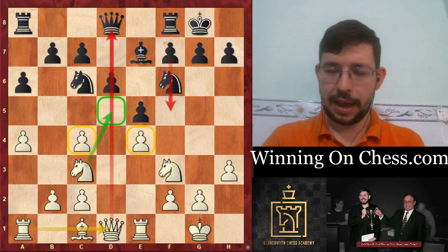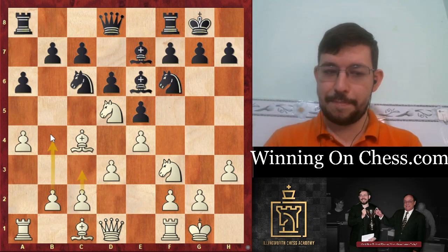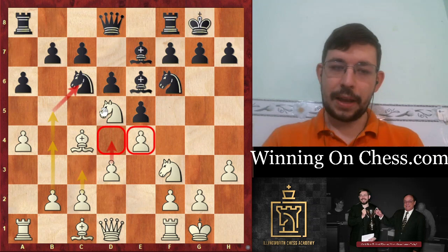The doubled pawns also mean we can support a knight on D5, which will be really well anchored by the White pawns. I would go as far as to say White is just a bit better in this position, because I'm not quite sure what Black's plan is. Instead of White playing Knight D5 - which is not a bad move either, because if you're able to play C3, B4 and kick the knight, or even C3, D4 and get those pawns in the center, White is going to have a very nice advantage.